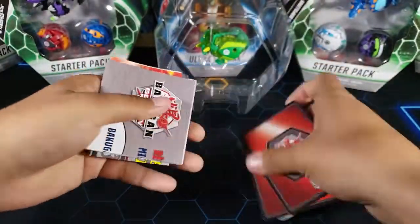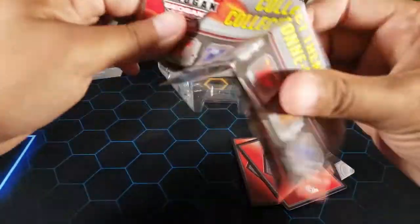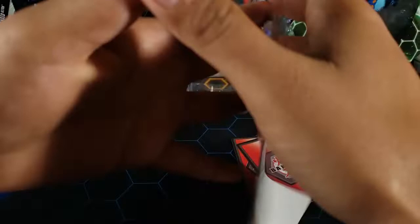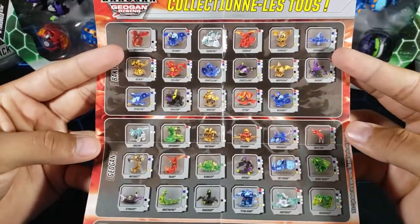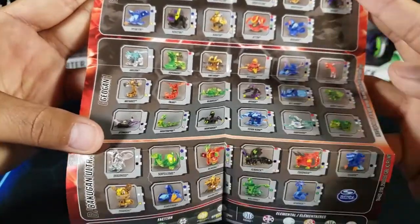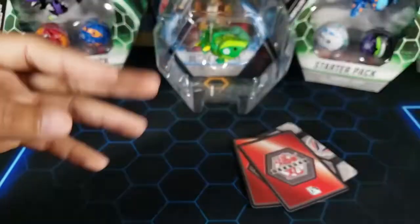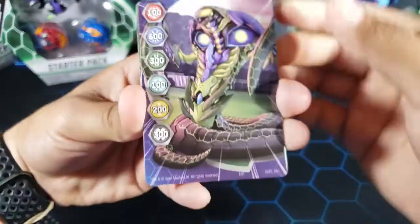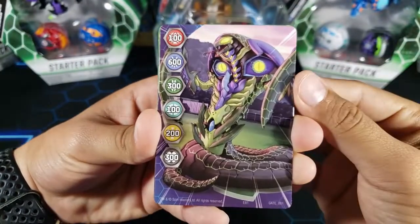We got a how-to-play guide and then we have the big list. I think this is the most updated list - there's nothing in the back. Here is the cores, the Geoguons with lots of the new ones with the new factions, and then we have the ultras as well. Pretty cool. Let's see what's in here - we got a gate card.